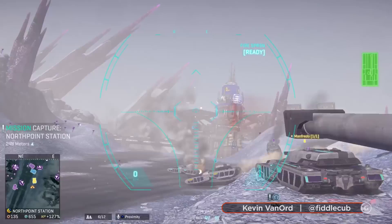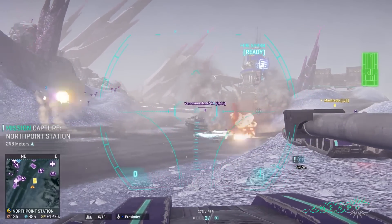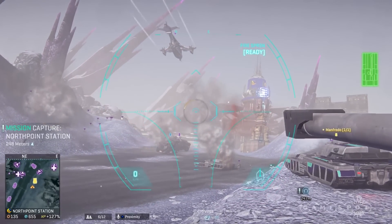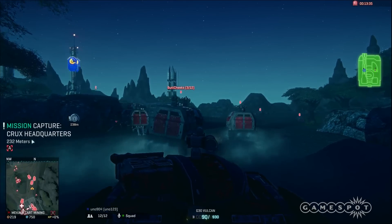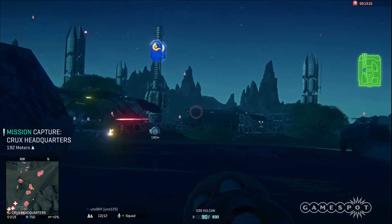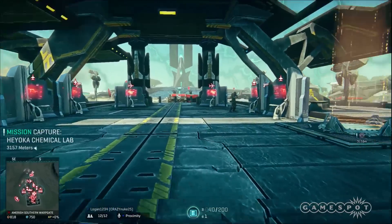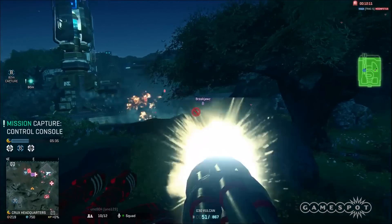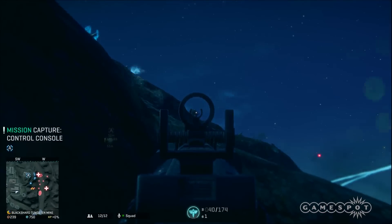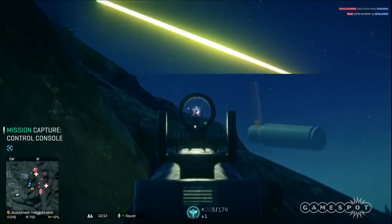PlanetSide 2 on the PlayStation 4 doesn't make a great first impression, whether you are new to the game or have transitioned from the PC version. If you're new, the lack of direction can make the first moments daunting. Tooltips give you some basics upon your first interactions with various terminals and menu screens, but there are terms and mechanics you must come to grips with, and the best way to do that is to undergo trial by fire.